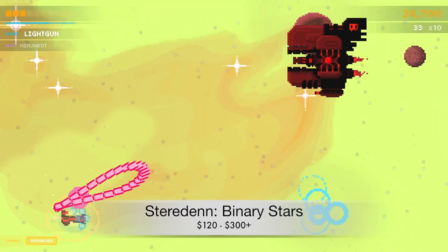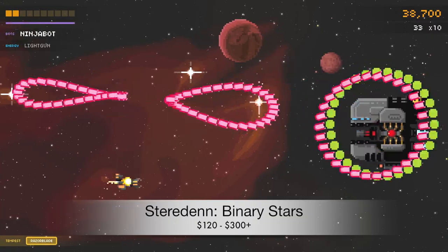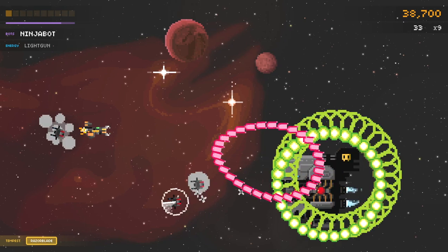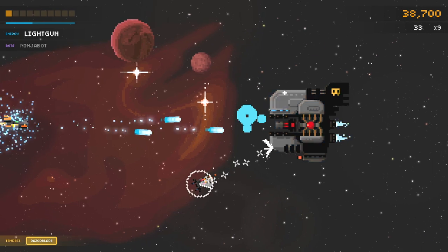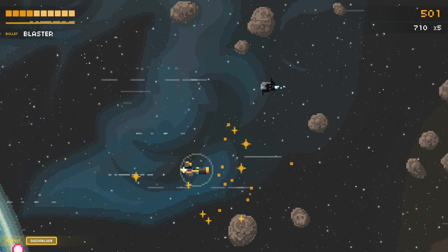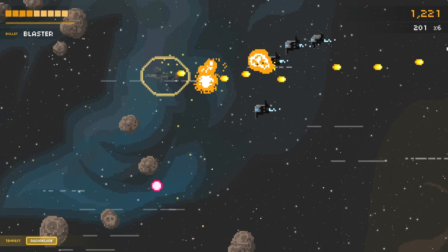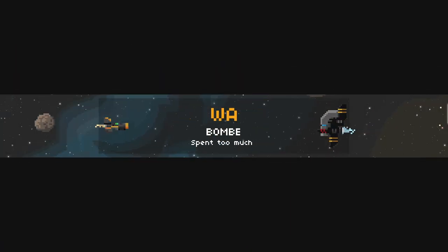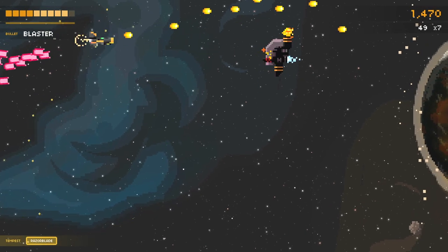On to the final game of the list: Steridan Binary Stars, released in March of 2018. It's a horizontally scrolling pixelated roguelike shooter, and this game is an absolute blast to play — with five playable ships, 42 weapon types, and over 30 upgrades. On top of that, you have a saber to melee oncoming enemies. The soundtrack is also amazing, and I'm upset they did not release a physical soundtrack for this. The only downside is that there are almost too many options, which could drive away shooting fans who prefer a more simplistic approach.